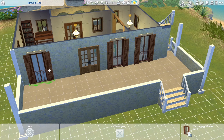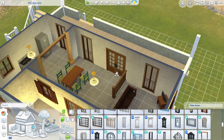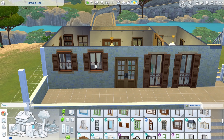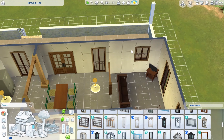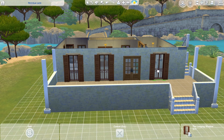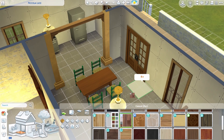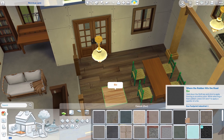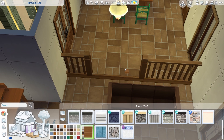Working on the back windows — I usually do the facade windows first and then add more as I build the interior, once I see where I'm going to put the counters, sink, TV, and so on. I didn't really want the back door to be perfectly aligned with the front door; I wanted it to be more inviting so you're not just walking straight through. That did complicate the back windows, but in the end they're not perfectly symmetrical, though I think it turns out fine.